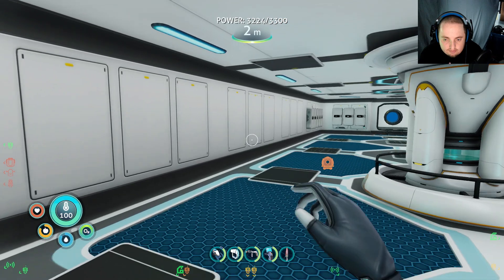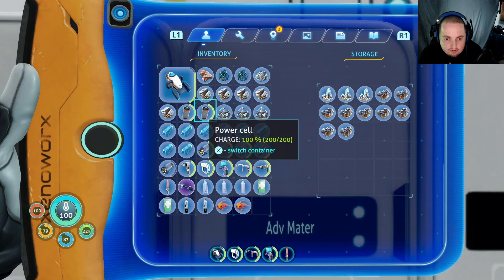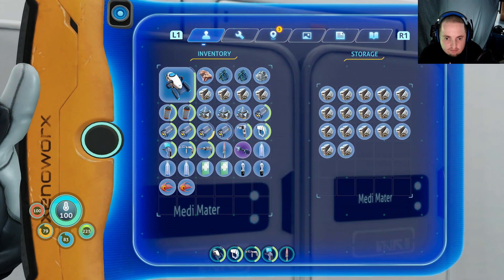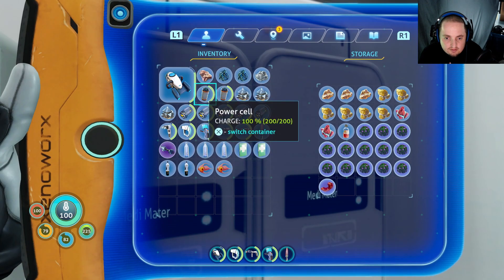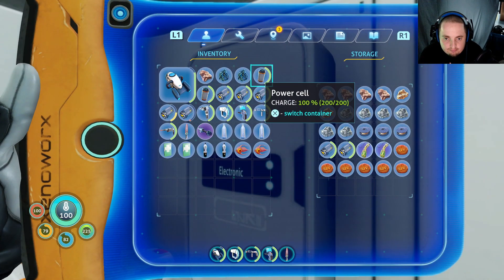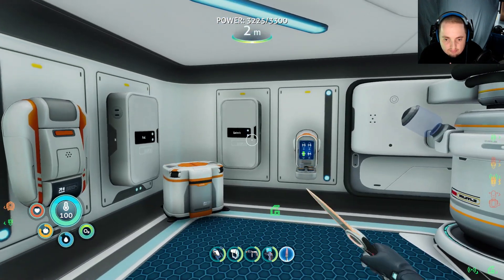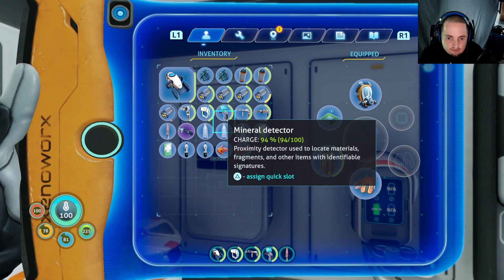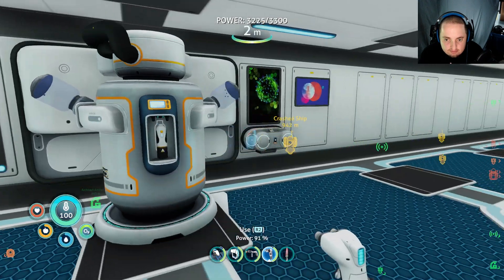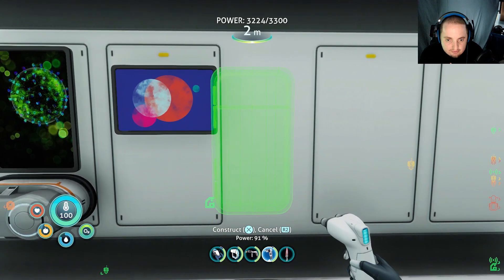I'm going back over here, grabbing some stuff. Put the kyanite here. Deposit magnetite right there. Silver goes in here and copper. I feel like I have a lot of copper. Let's make ourselves another one. I like the deep hum of the nuclear reactor.